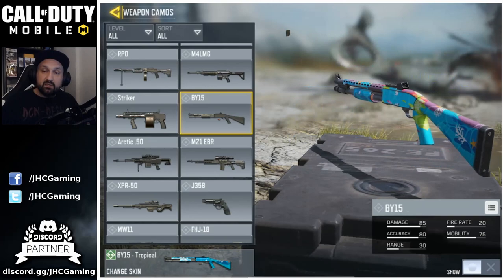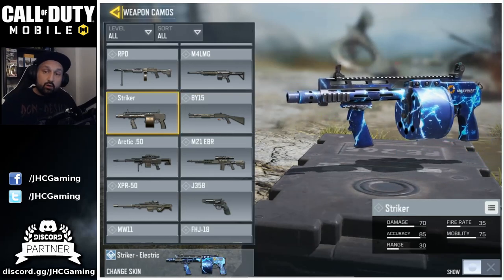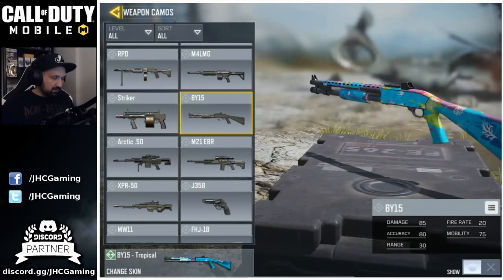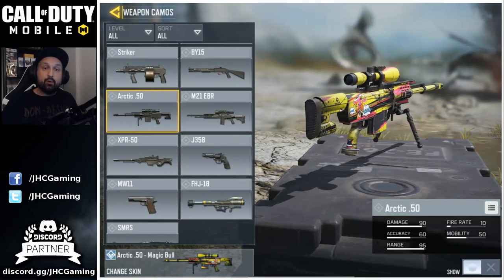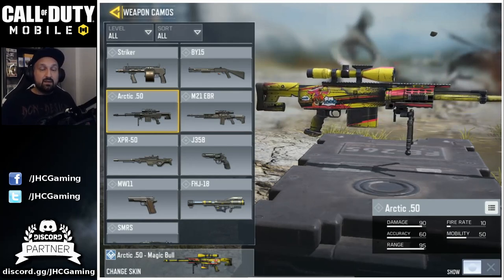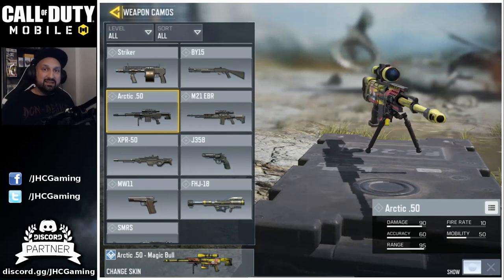Some guys say the Striker is better, some say the BY-15 is better — I like both. The thing I don't like about the Striker is the reloading when you get into a 1v2. I like the BY-15, but it's really situational and personal preference. For the second weapon, it's good to have a sniper. I love the Arctic 50 — it's the only good one in Battle Royale. The other snipers are not worth carrying, so you might go with an LMG instead if you don't find it. The Thermal Scope Arctic 50 from airdrops is even better — it helps you spot enemies in the distance.